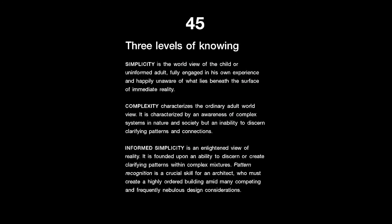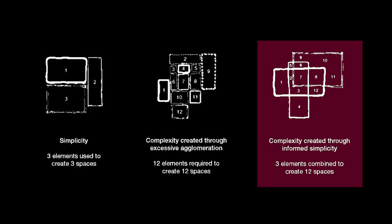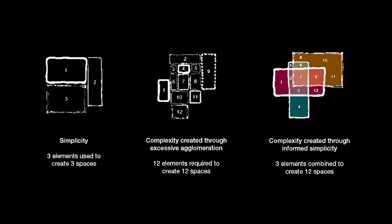I'm talking about a section called Three Levels of Knowing, which describes simplicity, complexity, and finally informed simplicity. To me, informed simplicity is what orthogonal game design looks like. The diagram shows how informed simplicity allows us to create 12 different spaces using only three elements combined - and those three elements could well be Blink, Possess, and Bend Time in Dishonored. Three simple but powerful and orthogonal abilities which can combine in super interesting ways. This diagram about informed simplicity really speaks to the power and elegance of orthogonal game design - if you get it right, you can have very few elements creating a really interesting, rich possibility space.